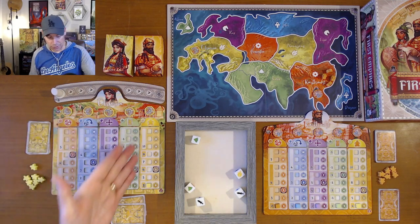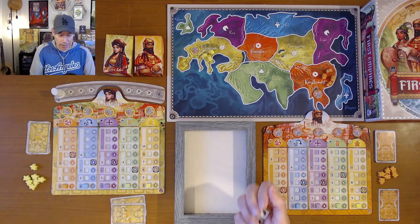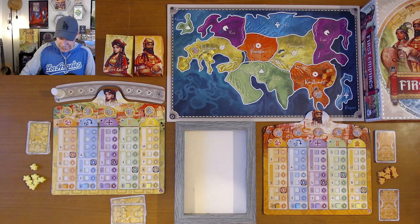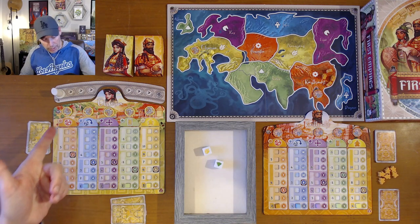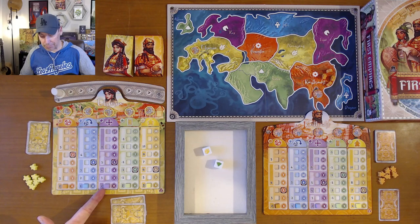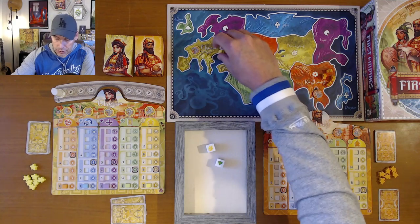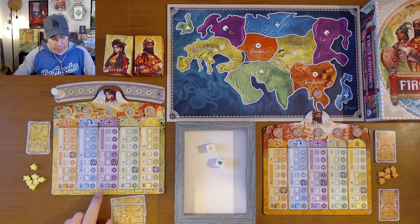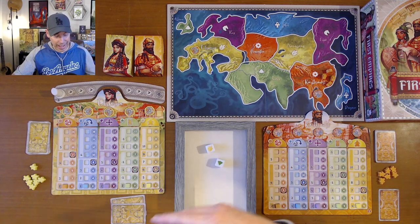Every time a player takes a turn, they go through the same sequence of steps. The first is rolling the dice — they only roll however many it says they're able to. Both players start with two dice rolls. The yellow player rolls and gets a yellow and a green. I've got two movements according to my track. A movement means anytime you cross a line, that's one. I could go one into the ocean and two onto green. I want to end my turn with an explorer in a yellow area and a green area — that's how we move up the tracks.